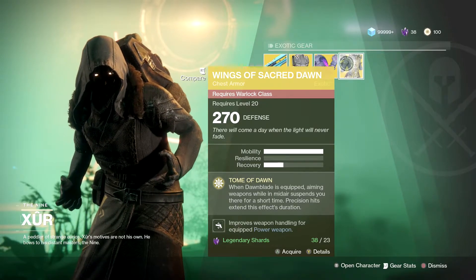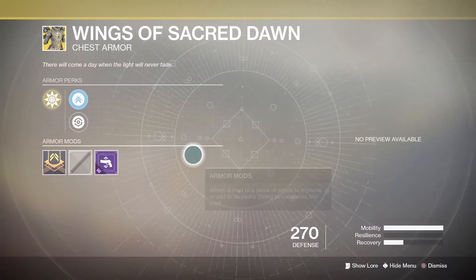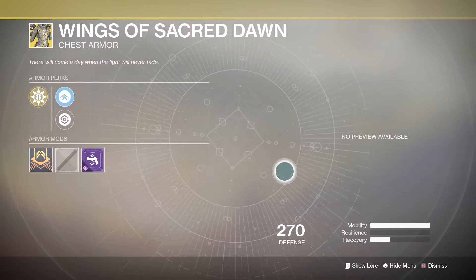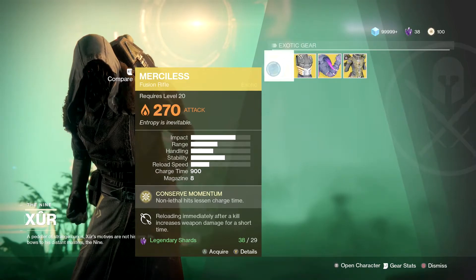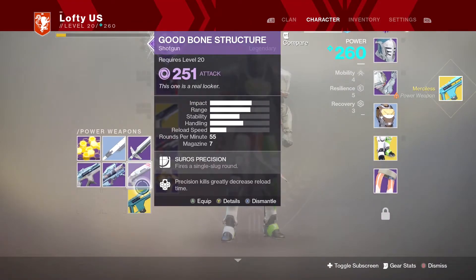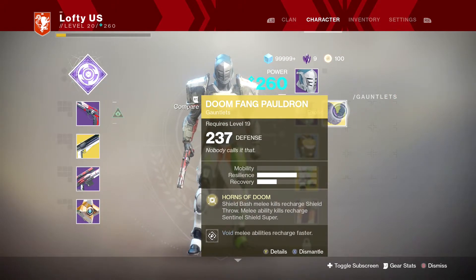And then chest armor for Warlocks — the Wings of Sacred Dawn. I'm not sure about that one. I think this was back in Destiny 1; this one looks kind of similar to be honest. It says no preview available. But yeah, pick this up — I'm buying it right now because I know it's going to be amazing.